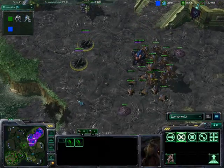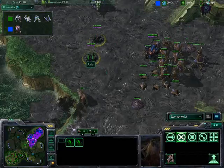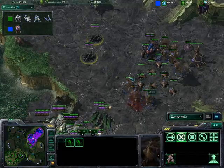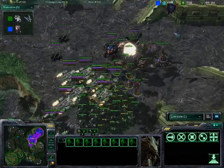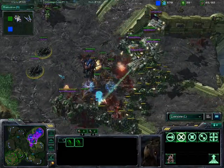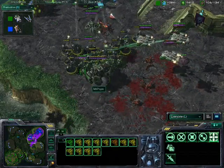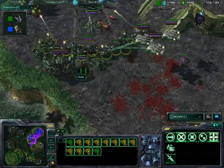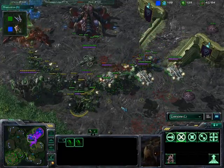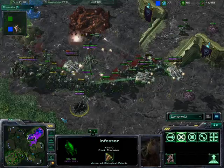Axel does have two infestors here with full energy. If he could put some fungal growths down, he would have a great chance in this army. We'll see how quick his micro is. He needs to get all these hydralisks up and he needs to use these fungal growths now, or it's going to be almost over. He needs to get these fungal growths going and he can't do that burrowed — he's currently not doing anything with these infestors. If he could just put two, three, four fungal growths down and then spawn some infested Terrans, he would be in a lot better shape than he's in now.